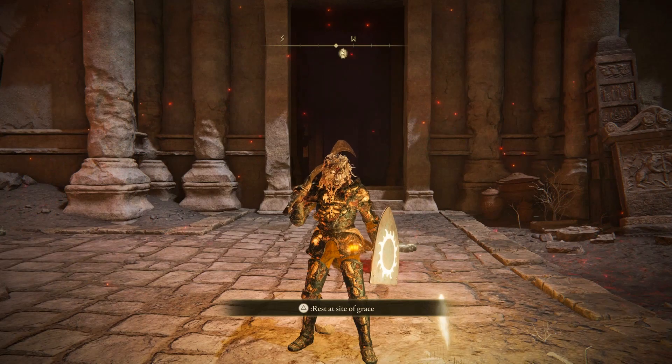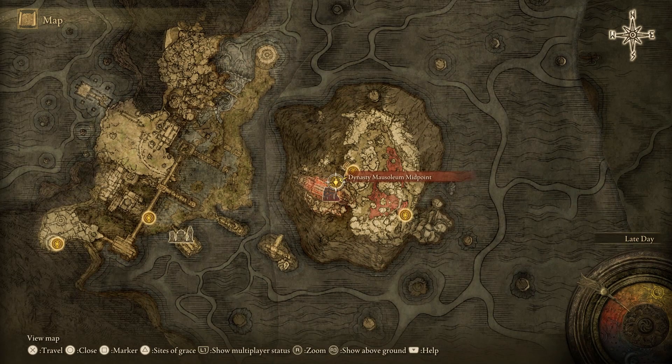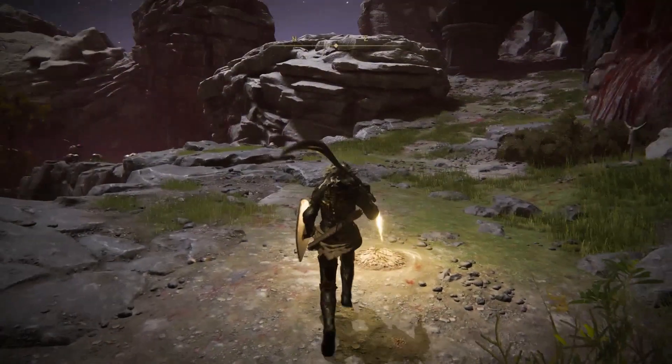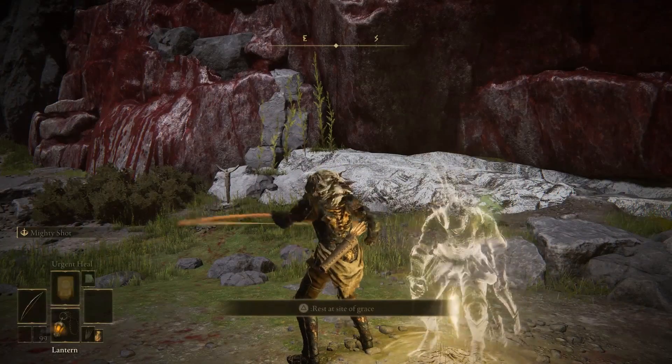Once you have your bow and arrows, make your way to the Dynasty Mausoleum Midpoint. If you don't know how to get there, I recommend searching up a guide — it's a bit complicated and I'll be uploading a tutorial on my channel soon, so stay tuned. Travel through until you get to the Moglin Palace, or more specifically the Palace Approach Ledge Road. There's going to be a site of grace here — go ahead and rest at it.